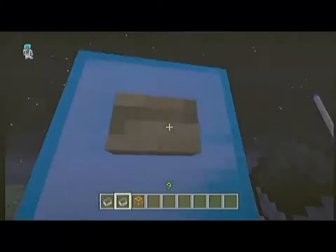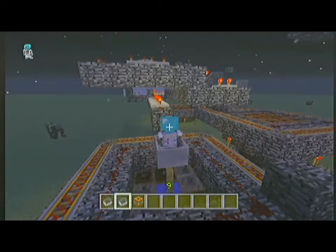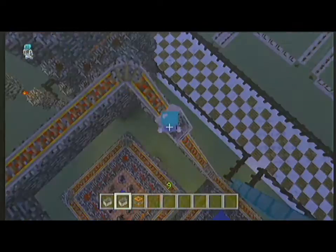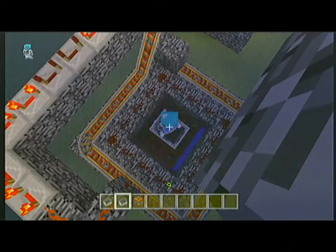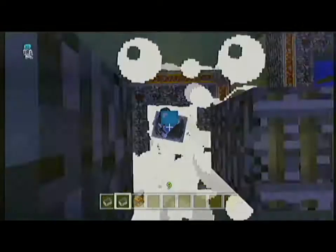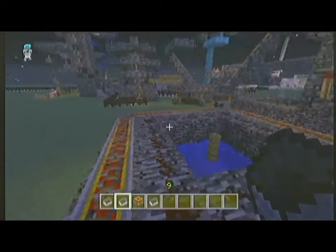I get dropped into the first cannon and then we press the button to set it all off. Here we go. That's the first one — and again — yes! And there we have it. You can get blown up out of a TNT cannon onto a rail.